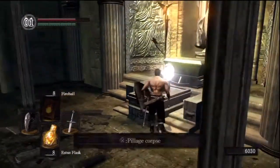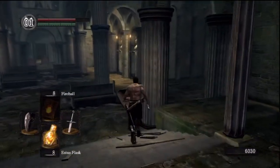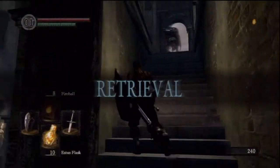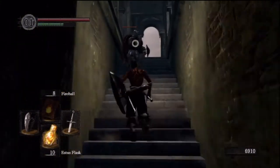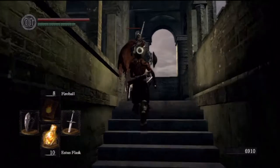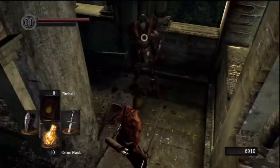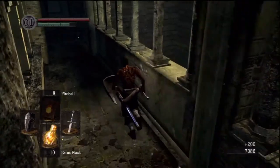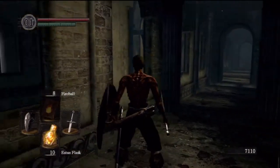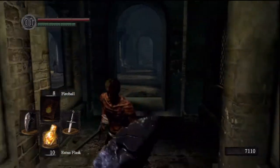Here's the Firekeeper's Soul. And up there you can see the Channeler — the sorcerer, whatever. There was a death at some point — so that's the second death in this area. The reason I mention deaths is to give you an idea of how shit I am, and then you can compare your skill to mine and decide if it's going to be more deaths or fewer. Chances are you're a better player, so fewer deaths.